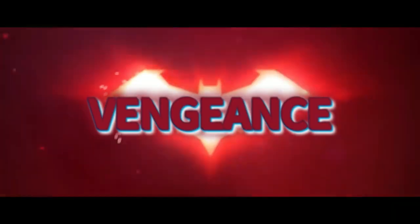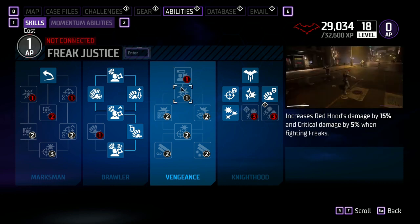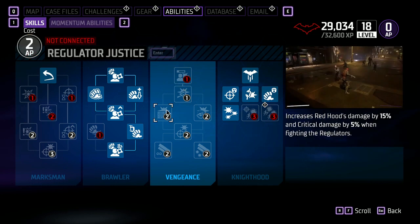The next skill tree is Vengeance. Coupe de Grace — Red Hood inflicts 10% more damage on enemies with 30% health or less. Freak Justice increases Red Hood's damage by 15% and critical damage by 5% when fighting Freaks. Regulator Justice increases Red Hood's damage by 15% and critical damage by 5% when fighting Regulators.